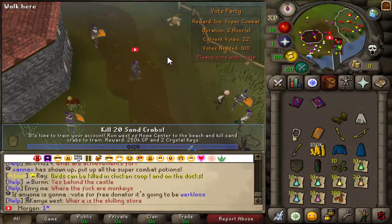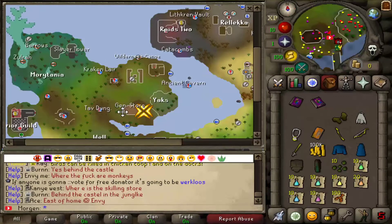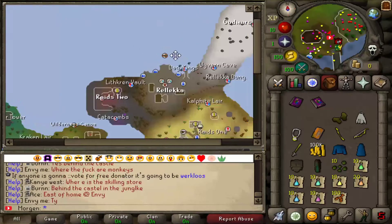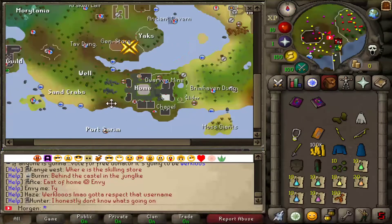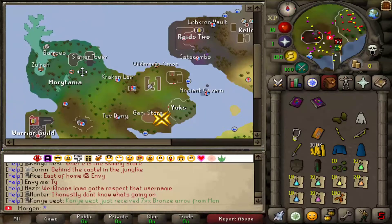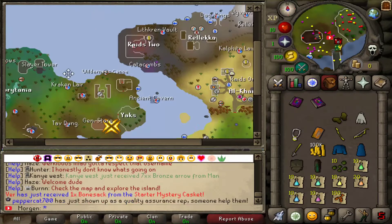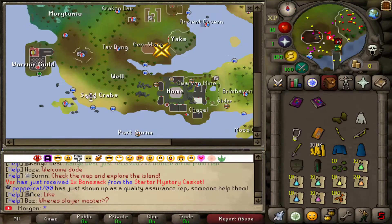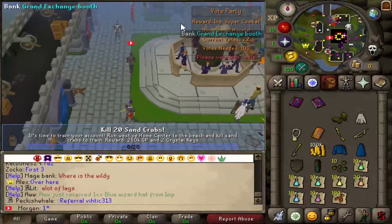This video is just going to be me showing you around the server — it's so epic. For example, the world map: it's literally one island, everything you could need is on one island — it's actually insane. We've got yaks over here, we've got Zora, we can just run over to Zora, the Warriors Guild, sand crabs to train over there. But where we're going right now is home, to check out the home area — we've got the GE bankers here.